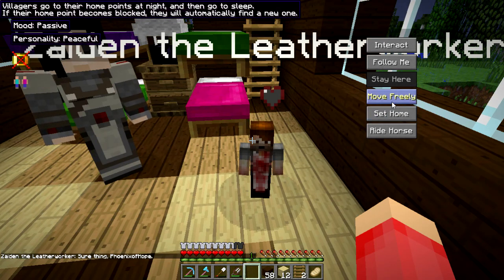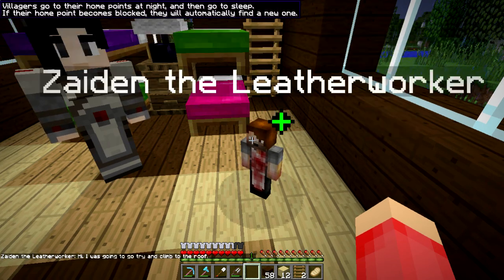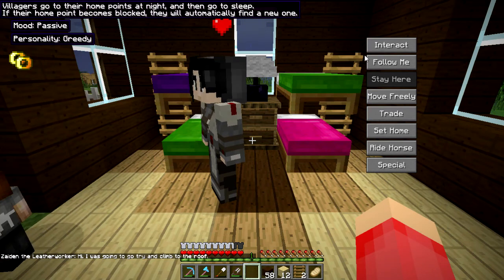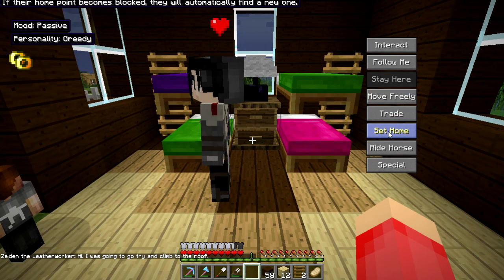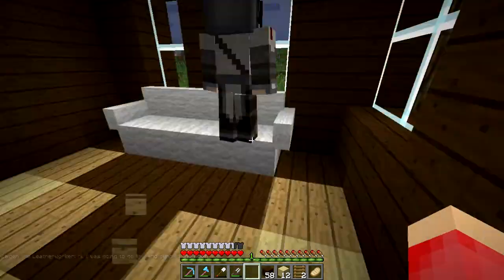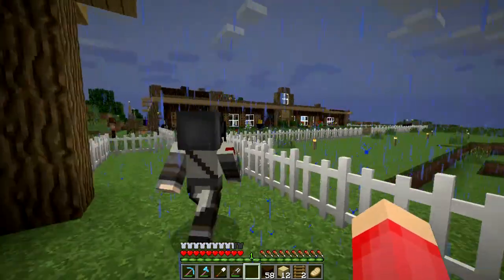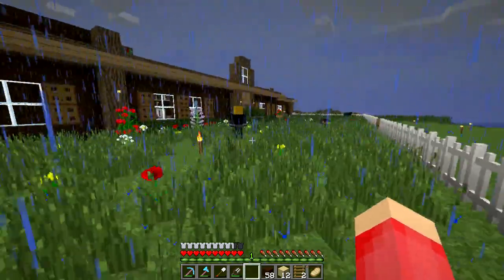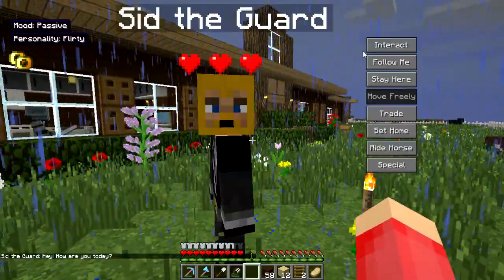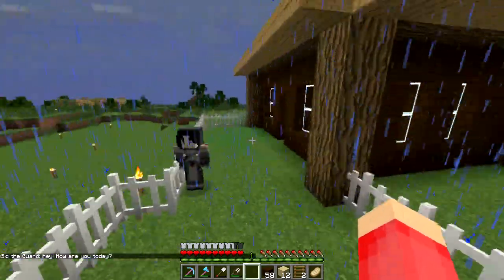I guess you can move freely — I don't see any problem with you moving freely. You would be good, you can just go wherever. And you are good too, I think I already set your home, so you should be fine. And you can move freely as well, Faye. This is going to be your new home — I hope you like it. I guess we can go ahead and move Sid over here as well, because they're all a part of the family.